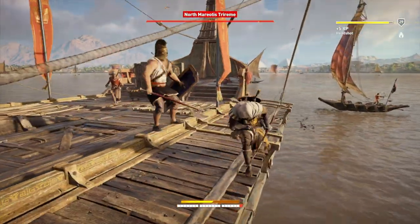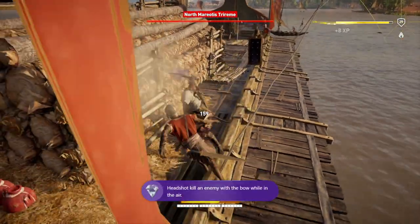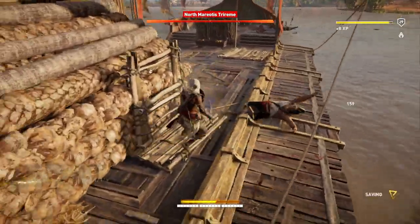It would probably be easier going to a fortress so you get a bigger jump and spend more time in the air to aim and get the headshot, but I still found it pretty easy. It only took me a couple of attempts jumping off that log before I hit one of them in the head.